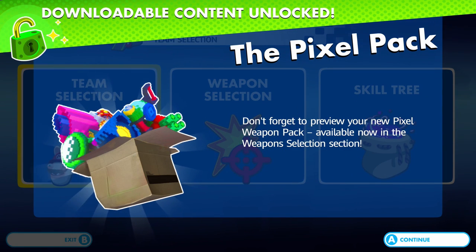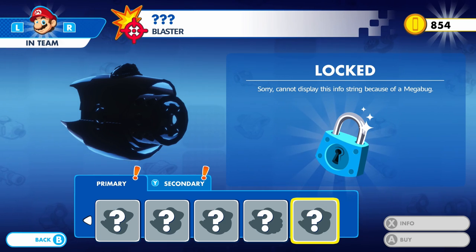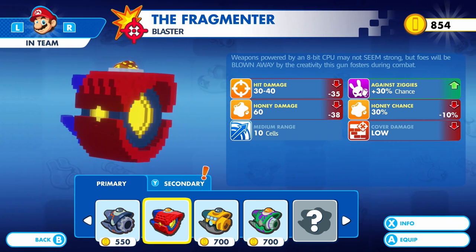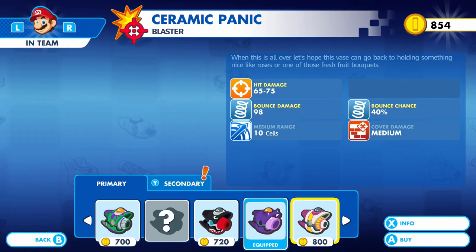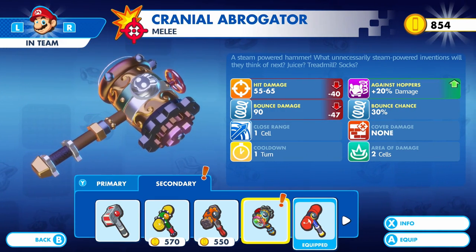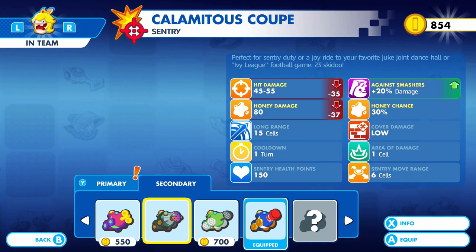Let's see what these packs are. The pixel weapon pack is available now in the weapon selection section — time to wind back the clock. The steampunk weapon pack also has all eight available now. Everything's down stat-wise, so I'm not sure I really care too much for some of this stuff. It's cool to know that if you have the season pass, these are free. This hammer is down from what I have, so it's not as powerful, but it's a cool freebie — you never know when you're gonna need them.